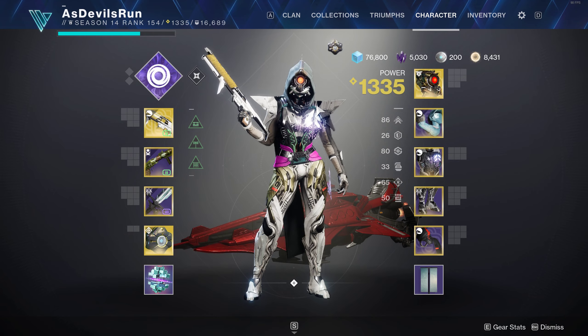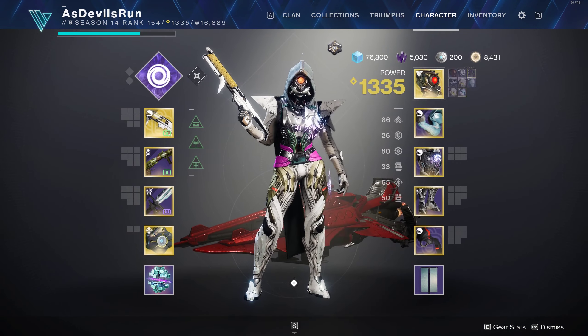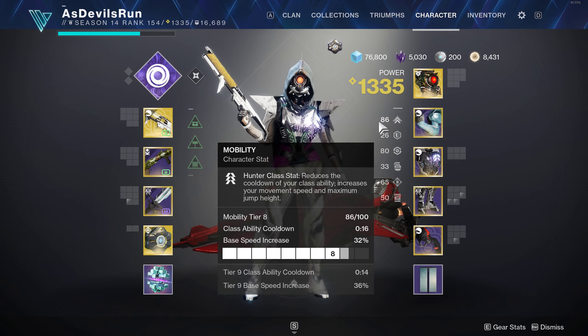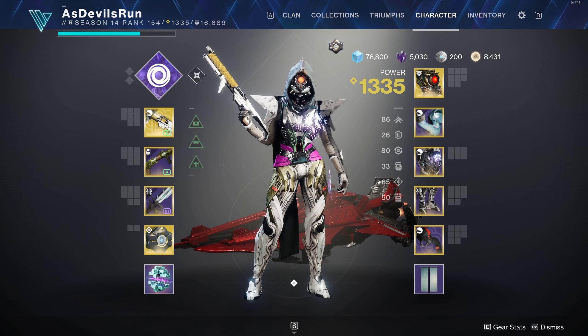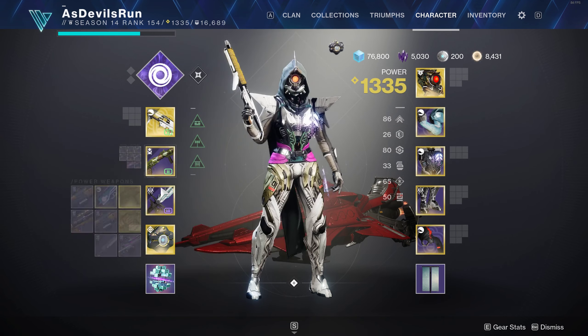This is for Perdition Legend. I run Bottom Tree Nightstalker with Worm Husk Cross for invis and healing with dodge, which is why I run fairly high mobility — could be higher, but this isn't originally what I was going to run. It works. I don't run Overload; I run double GL.